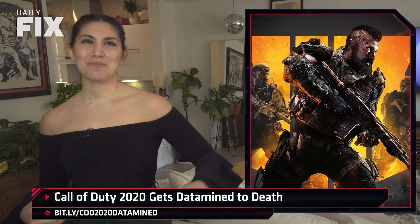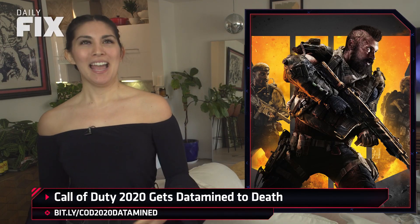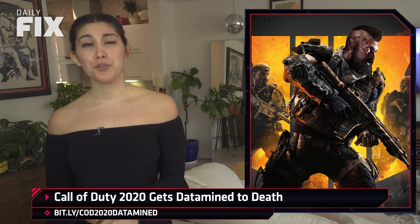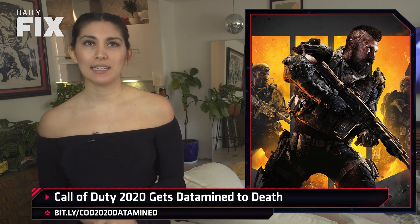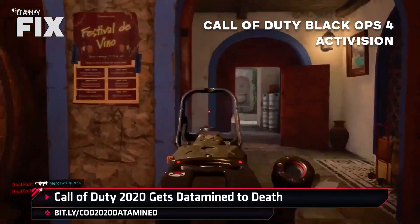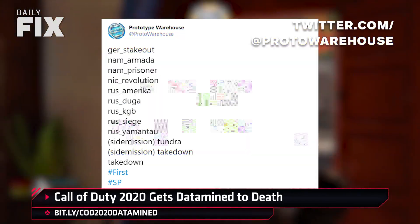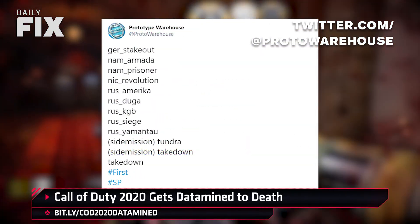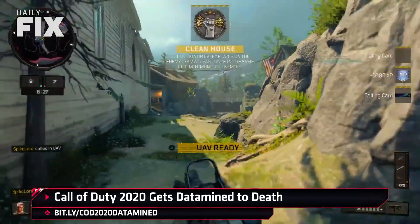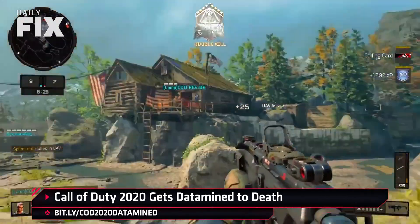Those dastardly data miners are at it again! And this time they've hit my precious Call of Duty! If the discovery proves true, the info includes notes about Zombies, Warzone campaign, and multiplayer maps. Twitter user Prototype Warehouse discovered a set of tags allegedly within the alpha of this year's Call of Duty, which appeared earlier this week on the Microsoft Store.